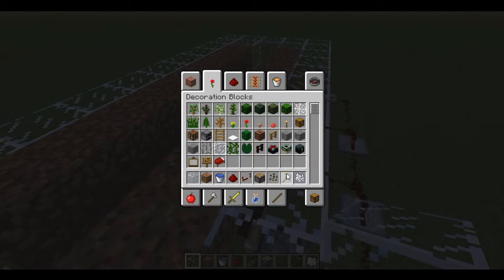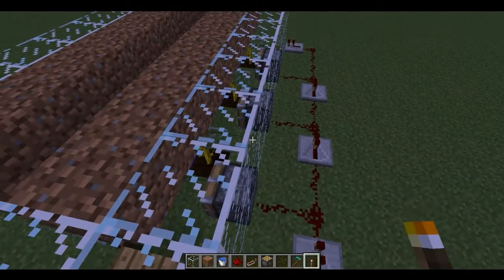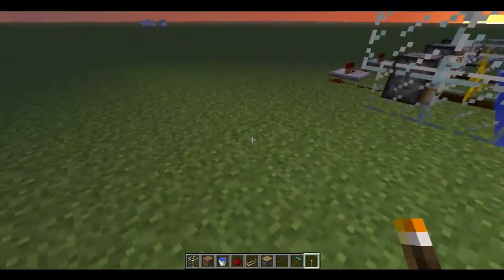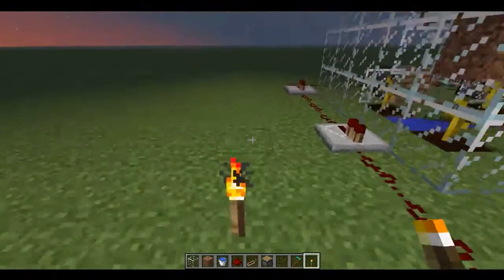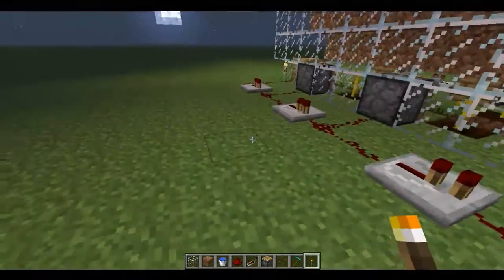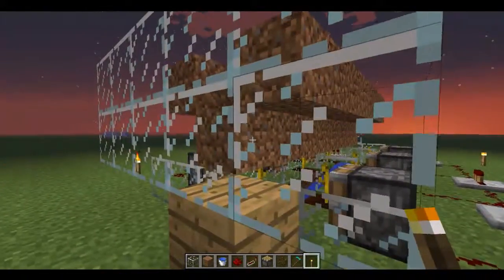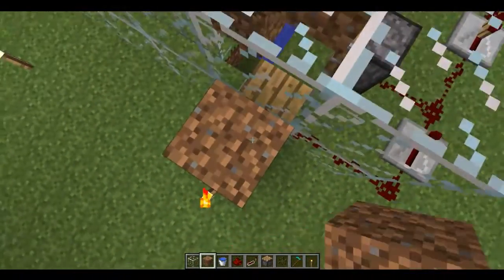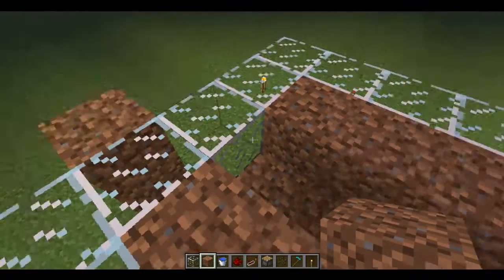I'm looking for torches at the minute because it was getting a bit dark. I thought, well, you're not going to be able to see anything if I don't put torches down. I was getting rid of bone meal — I was trying to decide what to get rid of. There's random stuff that I'm just going to have to explain to you. So we'll get it lit up, get it looking nice and bright.